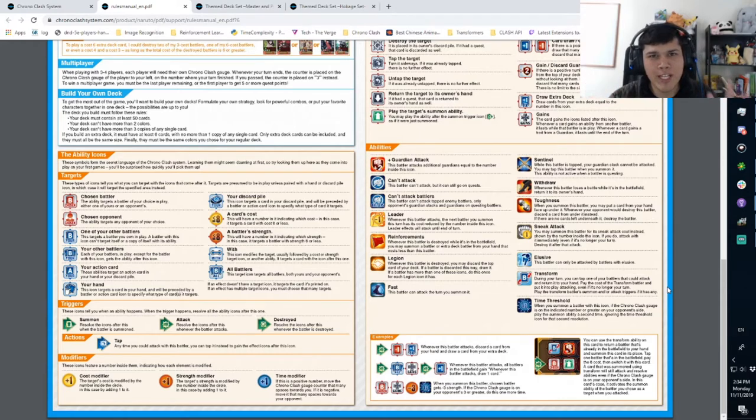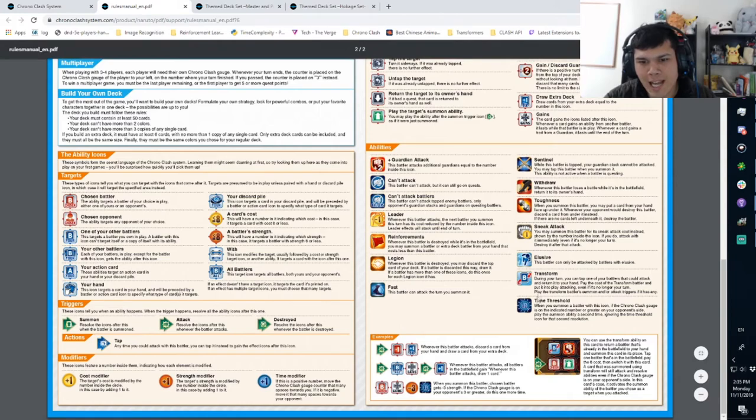We'll have that rules change in effect when the Naruto theme decks drop, because that's when we're getting the new rules. Let me know in the comments if I missed anything — I didn't get a chance to really comb over the whole rule set. So let's look at the cards now that we know exactly what Transform and Time Threshold do.